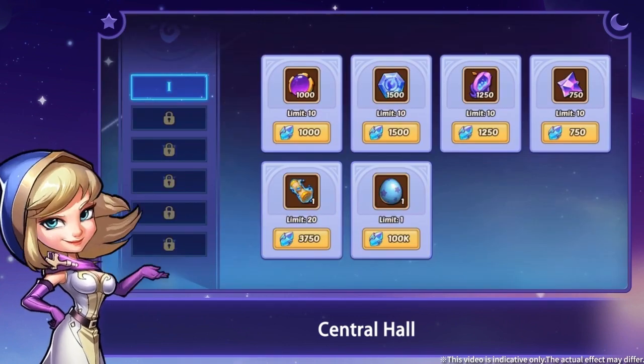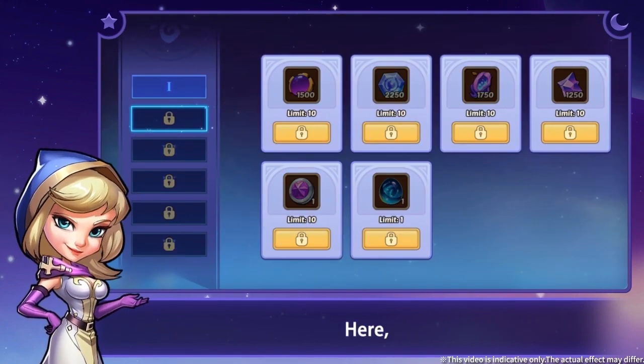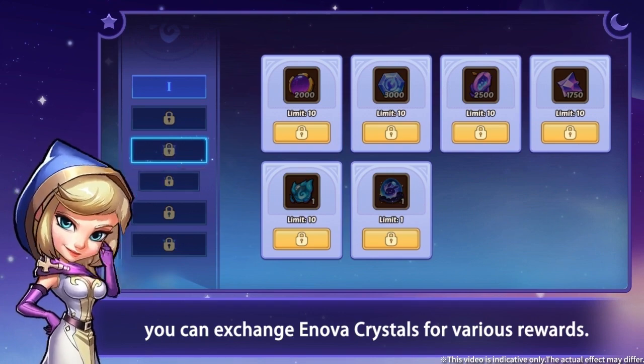Central Hall — a place where you can communicate with others. Here, you can exchange Innova Crystals for various rewards.